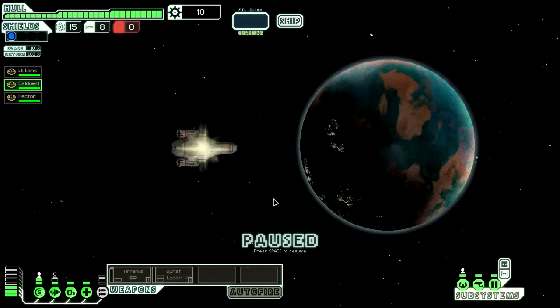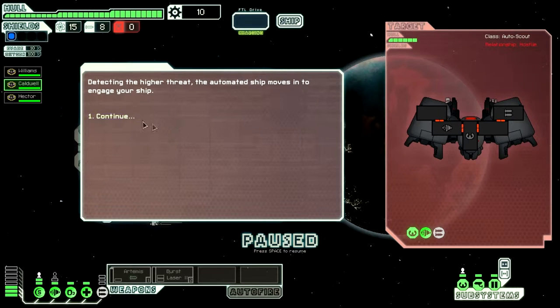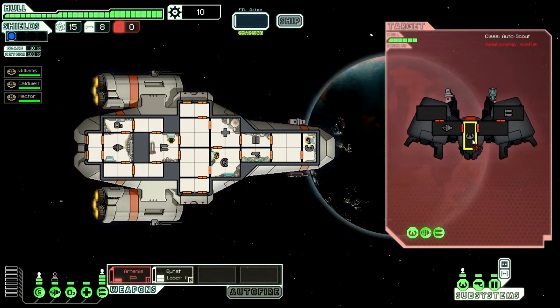I should probably go here first before the rebel fleet catches up. You've detected an automated rebel scout attacking a small refueling outpost — intervene and defend the outpost. The automated ship moves in to engage. Alright, let's screw this dude up. We activate the weapons and go ahead and destroy their weapon system — I've figured out that destroying weapons first seems to be the biggest weakness for any ship. The engines are down, so let's hit them with our first laser.